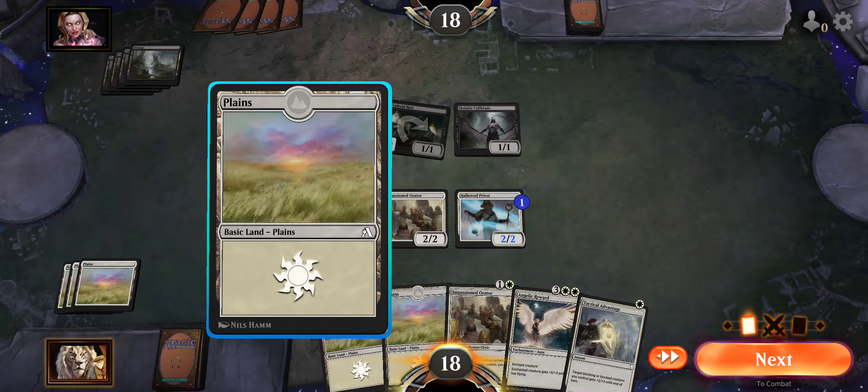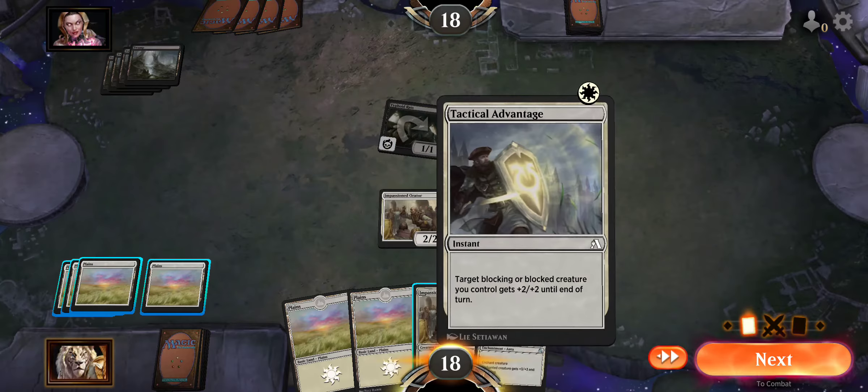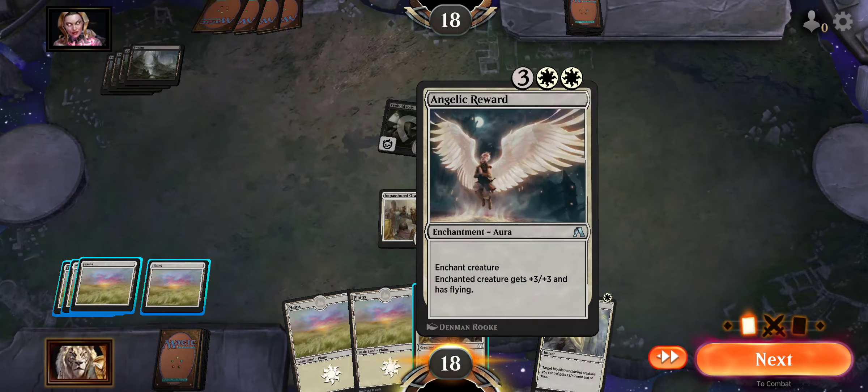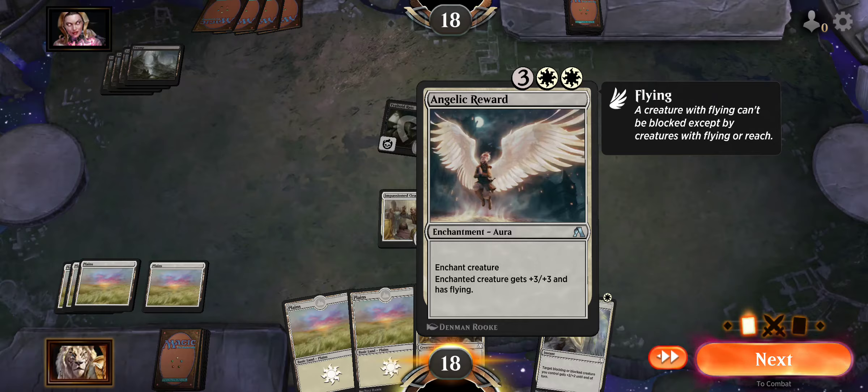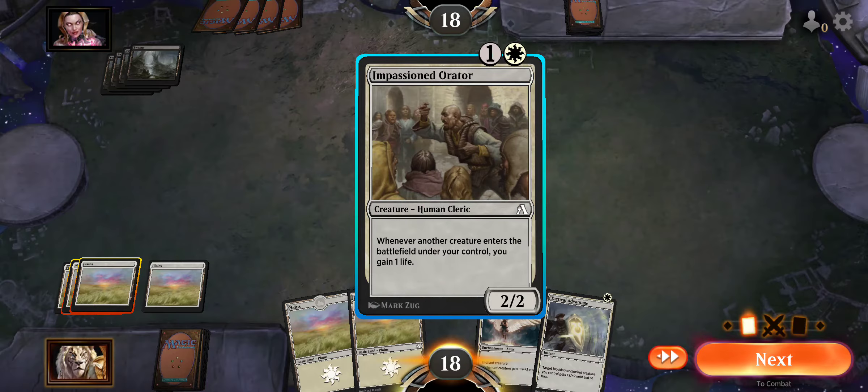I'm going to play a land, and I'm going to play my Impassioned Orator. But before that, let me show you these other two cards. Tactical Advantage — Instant: target blocking or blocked creature you control gets plus two plus two until end of turn. Awesome, big shield for them. The next one is Angelic Reward — Enchantment: enchant creature, enchanted creature gets plus three plus three and has flying. But we're going to go with this little guy, Impassioned Orator. Watch out!